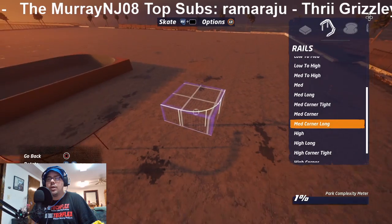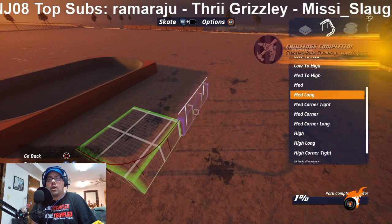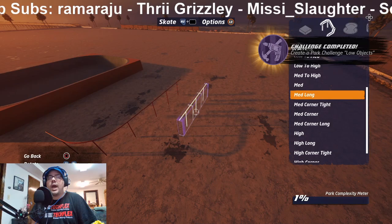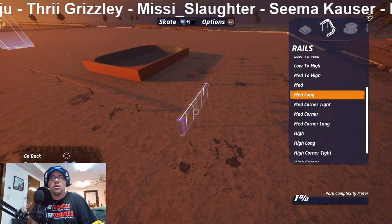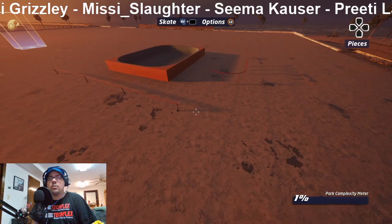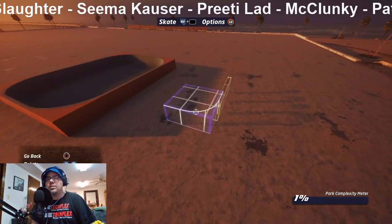Medium corner, and then I got to go medium long, right? Oh, okay. All right, I know what I did wrong. Now the question is, how do I move this?